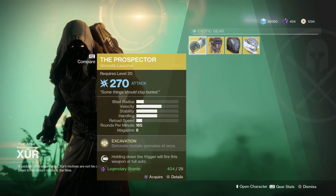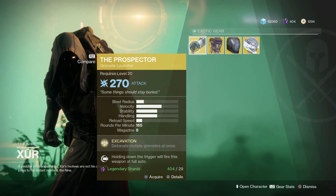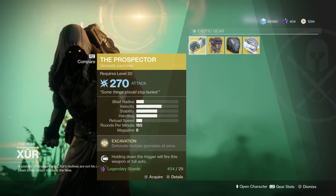The weapon of the week is the Prospector, which is a rapid-fire grenade launcher. Pretty solid exotic. I don't use it as much as I should probably, but definitely worth a pickup if you don't have it.